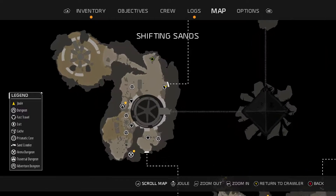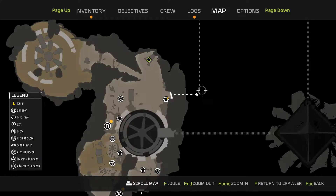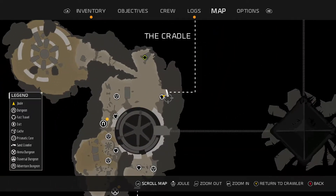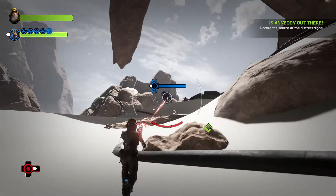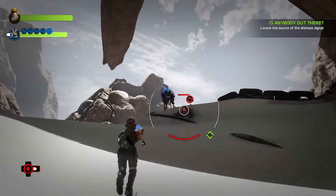Let's see what's on the map. The Cradle. Wait, where am I? Okay yeah, that is just a door — probably to another area. All right, well, let's head over to this crawler and we'll see if anybody's alive inside.